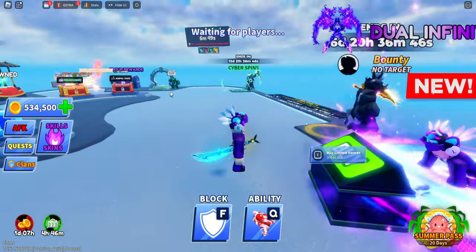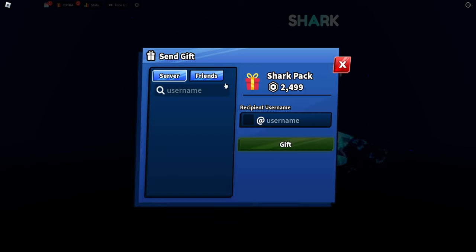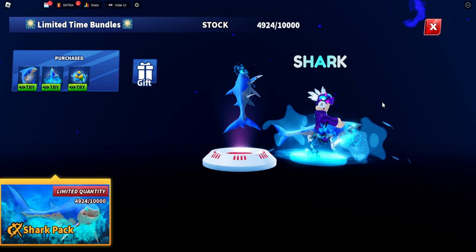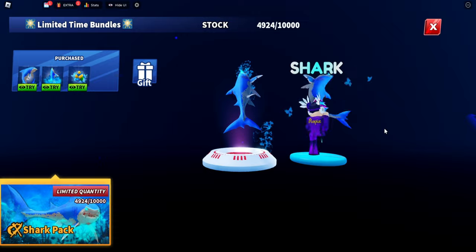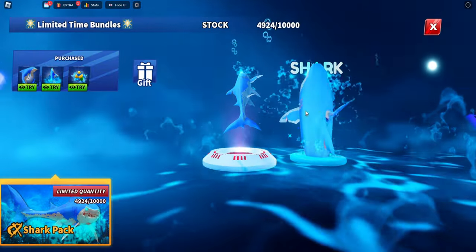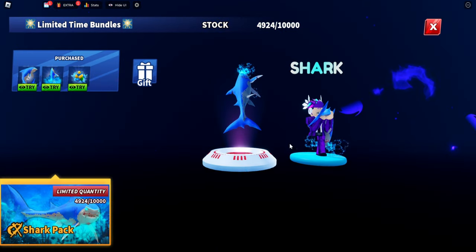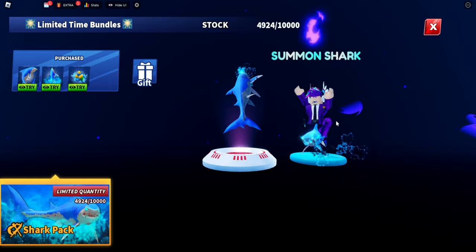We're still in the testing server and they're still updating the game. Here we have the shark pack which goes for 24.99 Robux. This shark pack is amazing — you have the shark which you can just hit the ball with. The explosion comes out of nowhere and it's just a shark. We also have the new emote: the shark riding.